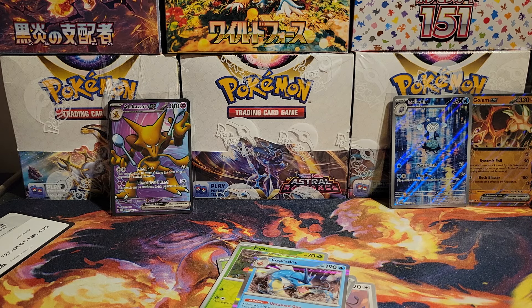Two more packs buddy. This has been a great opening — I'm really happy with it so far, and we haven't even pulled a special illustration yet. Squirtle, Kadabra, Slowbro, Tentacool, Gastly, and a Vileplume. This one has got to be the magic pack — come on, special illustration rare!